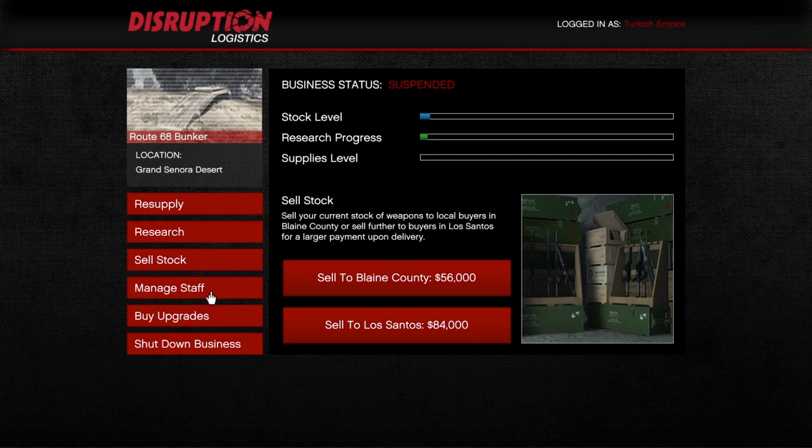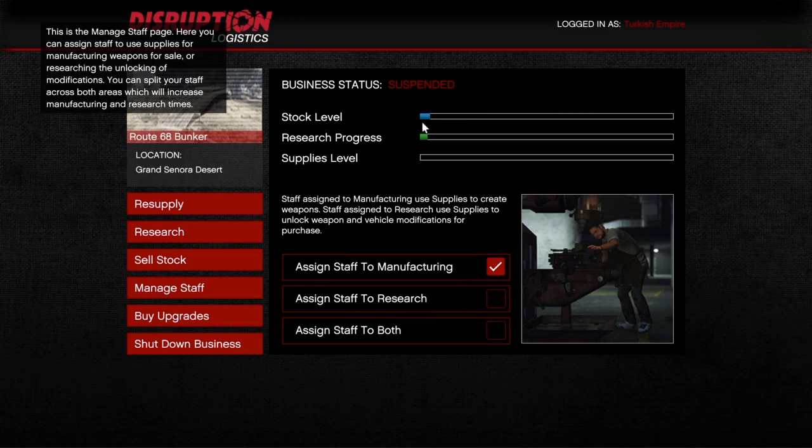You can manage your staff and assign them to manufacturing only — that's to make stock — or to research only, or to both. For this week I would highly recommend that you put it on manufacturing only if you want to make money, because research will take half of your supplies. Half of your supplies go to research and half to manufacturing. So this week with the double cash, I would recommend putting it on only manufacturing. If you want to do research as well, you can do both.